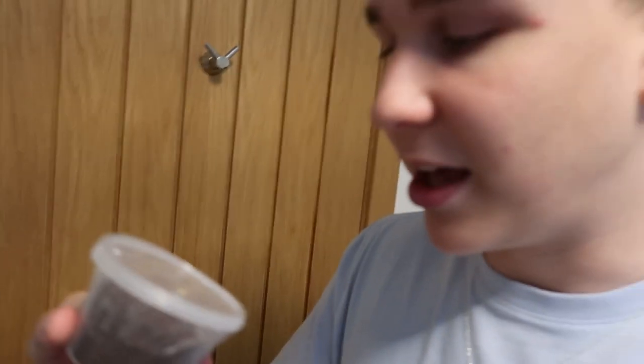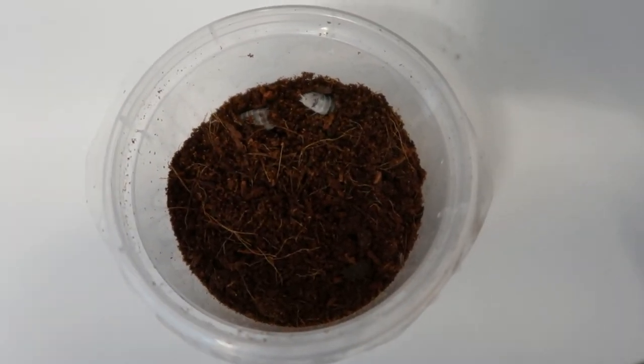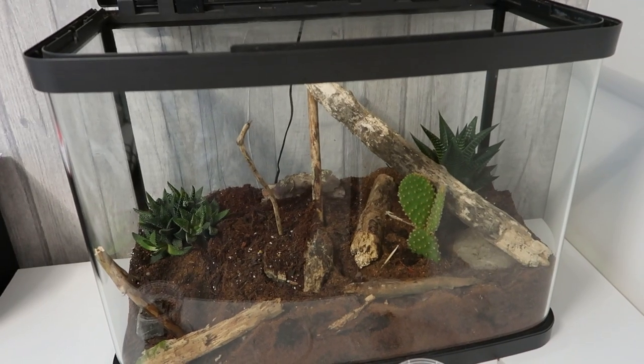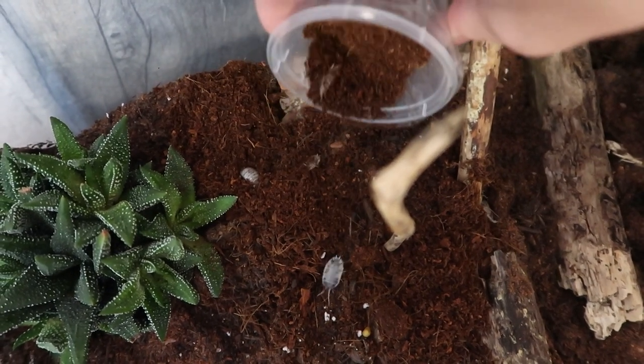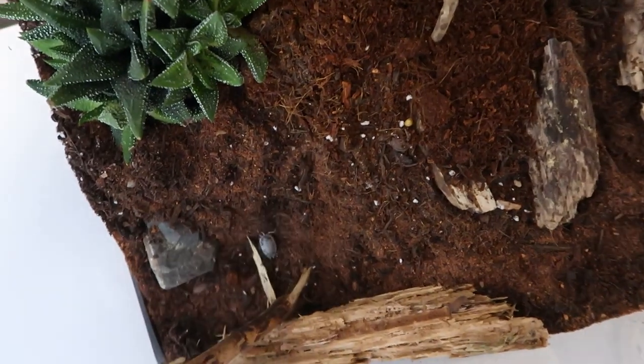We're not stopping there on the cleanup crew front. These are slightly different — they're from the same family, Porcillio again, but these are called dairy cows. They're the same sort of thing, just a lot bigger. I think they've got babies in there already — we're securing the future generation of workers! Adding dairy cows made me realize they're definitely the more lively of the two species and I think they're my favorite. These will be a really good addition to the ecosystem and one day there will be food for a future predator, so stay tuned.